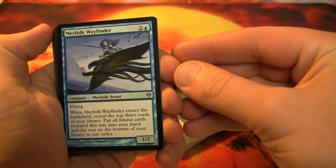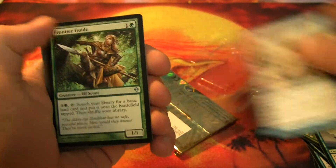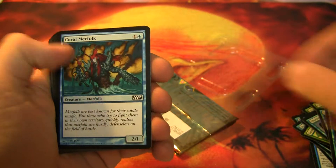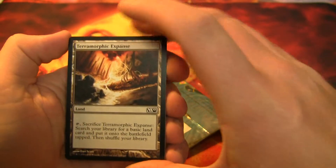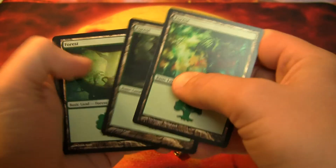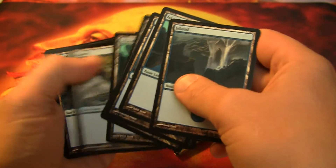Merfolk Wayfinder, Goma Fada Nomad, Frontier Guide, Sage Owl, Coral Merfolk, Terramorphic Expanse, and then the rest of the mana base here: 7 Forest, 10 Island.